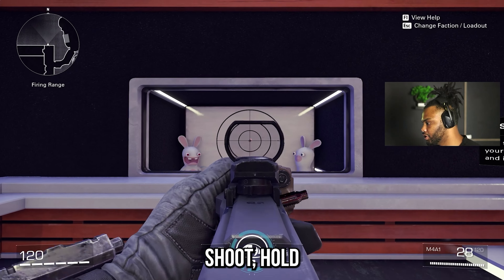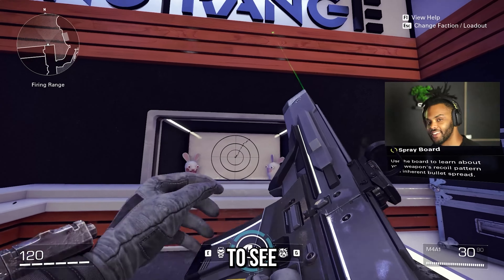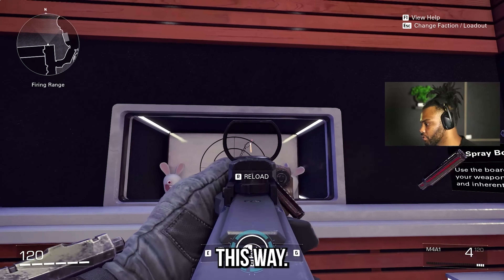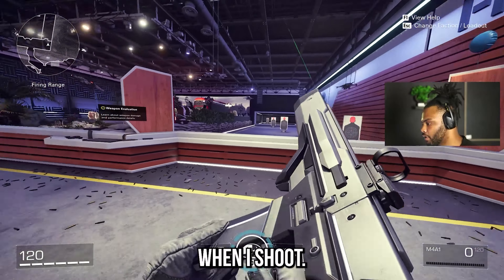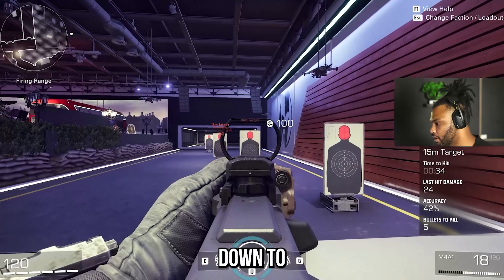I've got my M4A1. I'm going to just shoot and hold down the trigger. As you can see, this allows me to see my recoil pattern. So I know when I aim at somebody's head, my pattern's going to go this way. I've got to keep that in mind when I shoot — I've got to make sure I aim maybe down to the left a little bit.